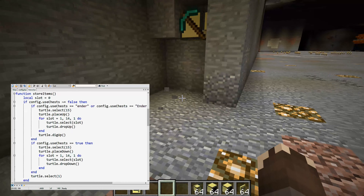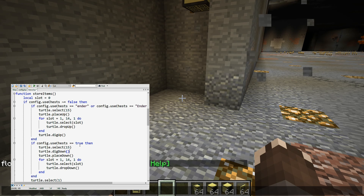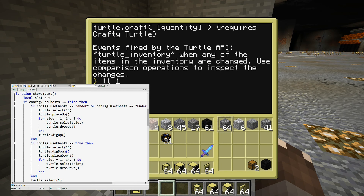It might be handy that it mines down first before it tries to place something down. Also, if there are like only three items in the turtle, then it doesn't really need to put them inside of a chest. A chest is a bit expensive, especially in the early game. So wasting all that wood on it is maybe not a good idea.